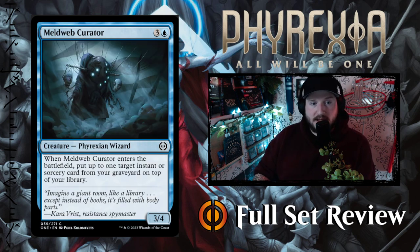Next up we've got Meldweb Curator — three and a blue for a 3/4 Phyrexian Wizard creature. When Meldweb Curator enters the battlefield, put up to one target instant or sorcery card from your graveyard on top of your library. Four mana for a 3/4 plus you get to bring an instant or sorcery back to the top — I like that.